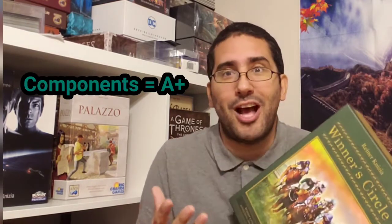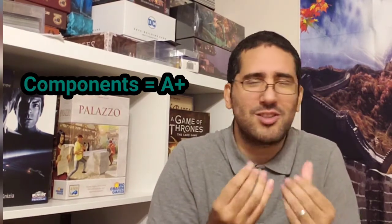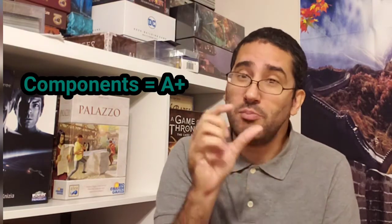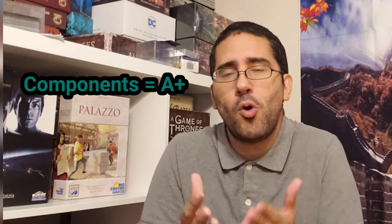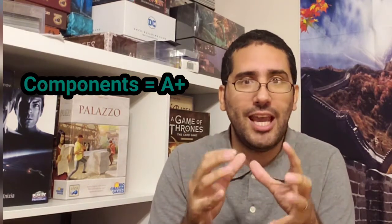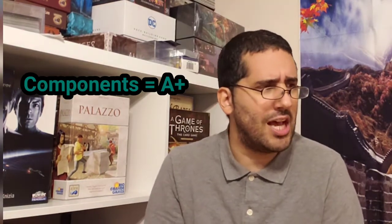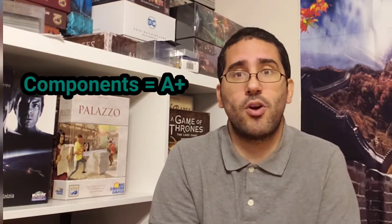That's how you play Winner's Circle - a fun little race-themed, horse betting game. Now let's get straight to my grades. First of all, components - I'm going to give this an A-plus for components. The components in this game are phenomenal. The metal coins are beautiful, they feel so valuable. And the horses - the miniature horses that are pre-painted - they're gorgeous, with nice detail that really gets you into the feel of the game. The metal coins just make you feel so satisfied when you successfully gain some money. The cards are of solid quality, the board looks really nice. A-plus for components.